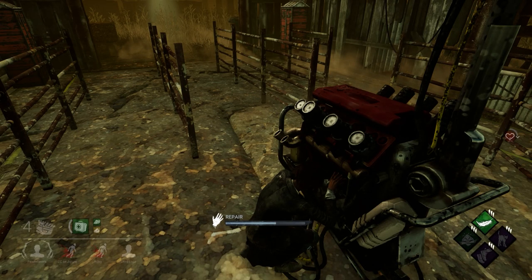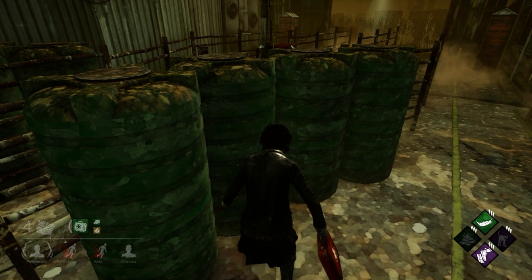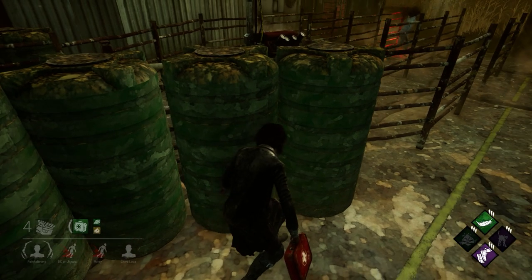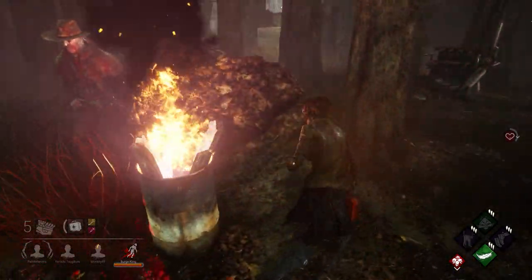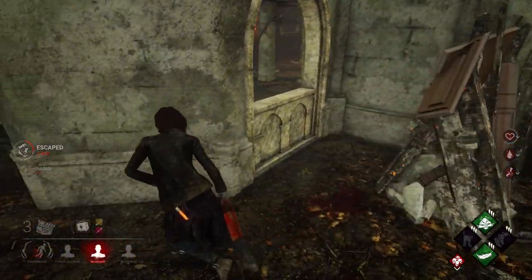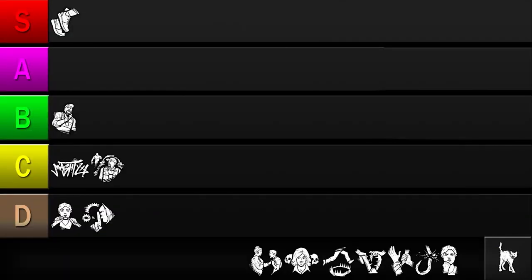Next up is Spine Chill. When the killer looks in your direction, Spine Chill's icon lights up. It may seem unnecessary given that every killer has a terror radius, but not all terror radii are created equal. A lot of killers have a reduced radius, and some powers and perks can reduce it to zero, giving survivors no warning of approach. Spine Chill can always be relied on as an early warning system. There's no cooldown to worry about, and it's versatile — offering valuable information whether you're in a chase, doing generators, or going for a hook save. The only drawbacks are false alarms and the fact that experienced killers can look away to prevent it from triggering. Since Spine Chill checks all the boxes, I'll be putting it in the S tier.